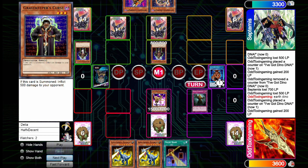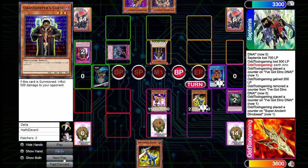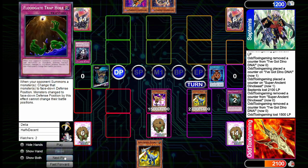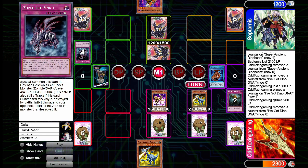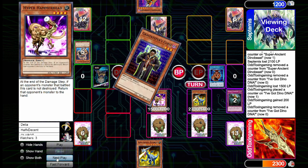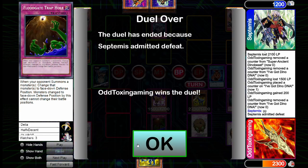I summon Swamp Mirror on end phase, draw Night Beam, gain 200 life points from skill, activate Night Beam targeting Zoma — they activate Nightmare Wheel on the Mirror and chain Zoma in attack mode. I tribute it the same way as last game, making Dino Beast 2900, attack over Gravekeeper's Curse dropping them 2100 life points, then take 1500 attacking into Zoma and pass. Opponent draws another Zoma, sets Gravekeeper's Recruiter and Zoma the Spirit. I draw Zoma the Spirit, gain 200 life points, set my Zoma face down, attack into Recruiter in battle phase. They're at 1200 life points — I try to attack directly for 1500 but they activate Zoma, and I use Floodgate to set their Zoma back face down.